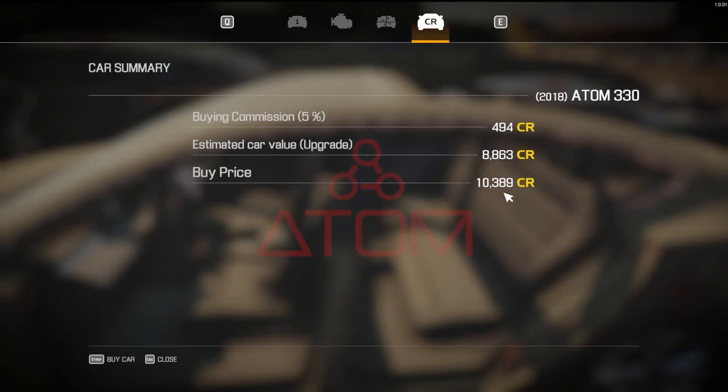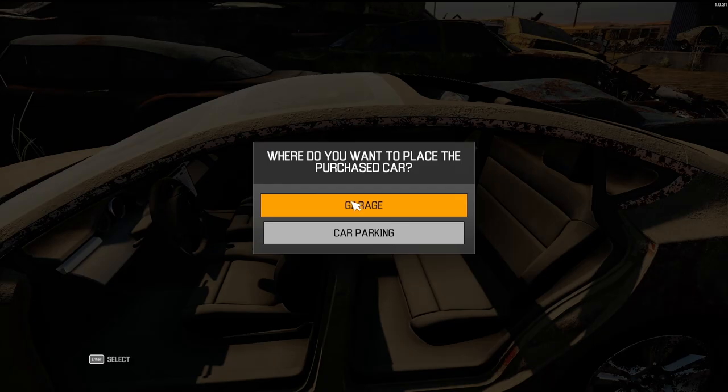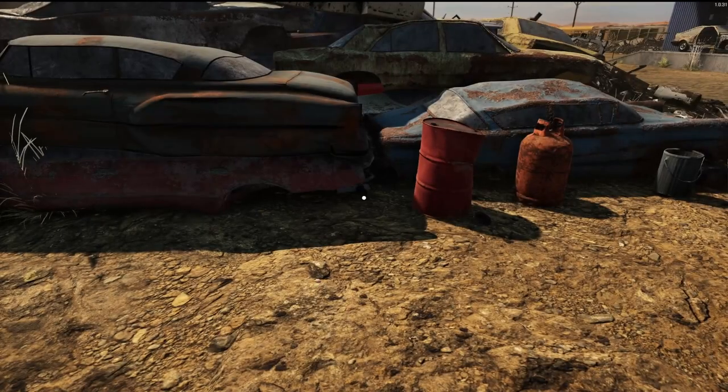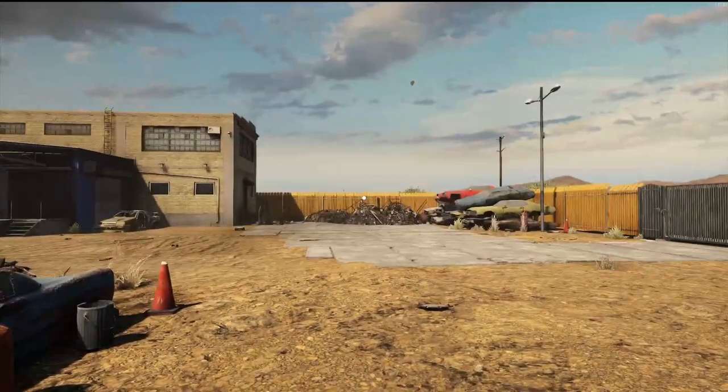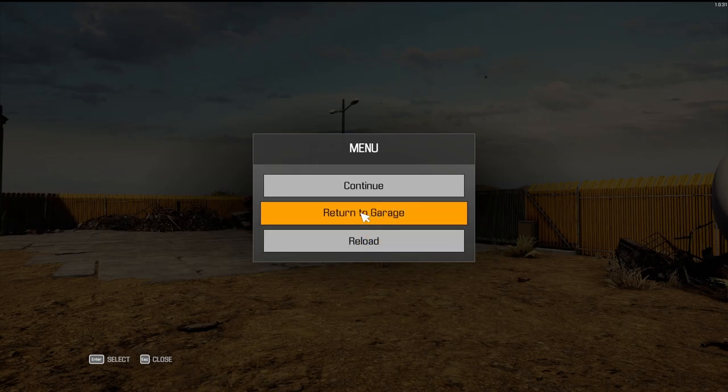I'm going to go ahead and buy it. It's very overpriced — 10k for it, and it's only valued at eight. That makes me not want to buy it, but we're going to go ahead and give this thing a shot. We'll take it back into the garage. Let's go green, right? Let's go take a look and see what we can do with this radical car.